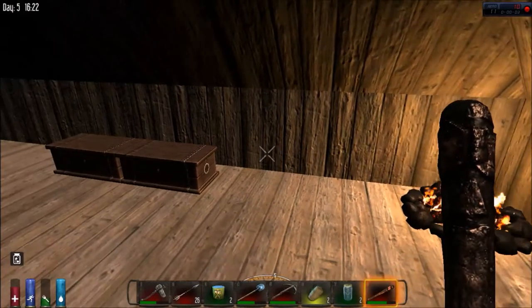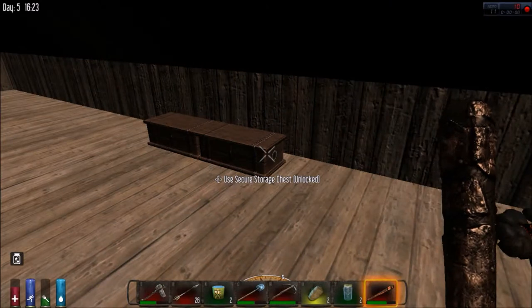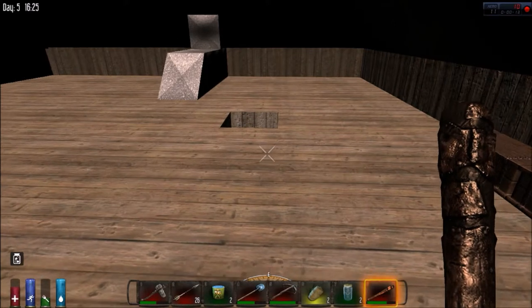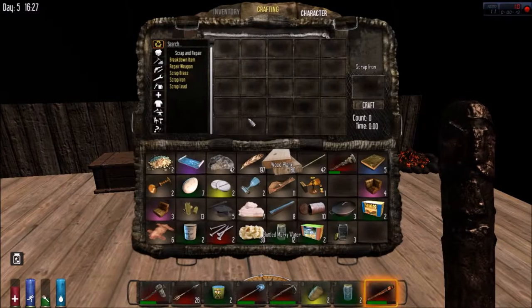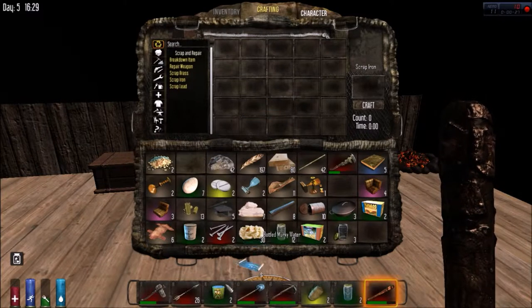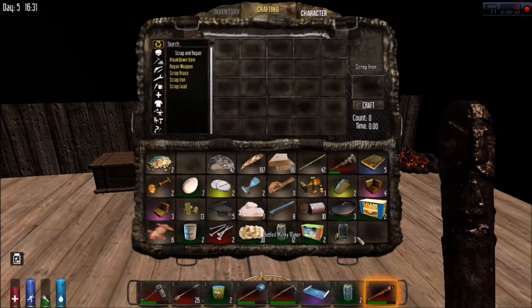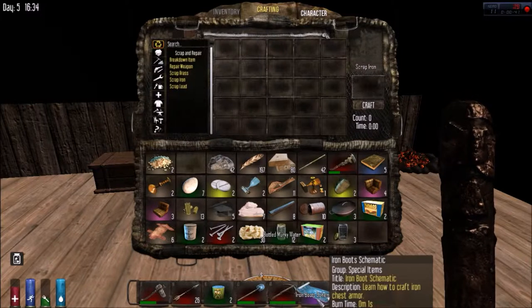Greetings hawklings, cyber dogs, fellow gamers and zombie shooters - we're back for another episode of Seven Days to Die. I just came back to my little base after I picked up a thing from a chest that happened to go into water, and this is what I want to check out. What is this thing exactly? The only way to really find out is to take a look at it - and it looks like it is an iron boots schematic.